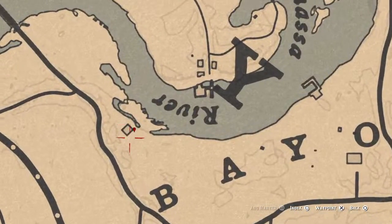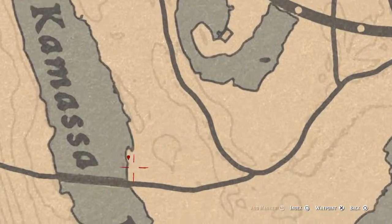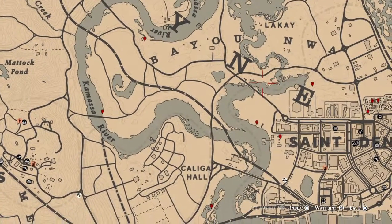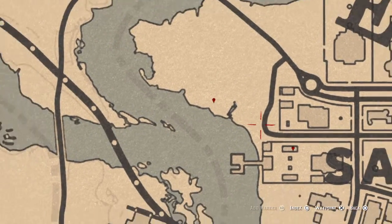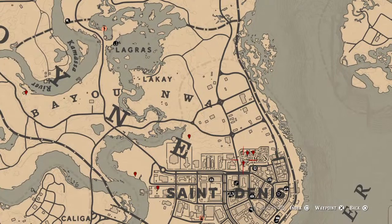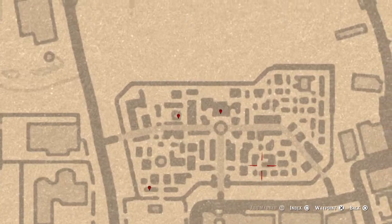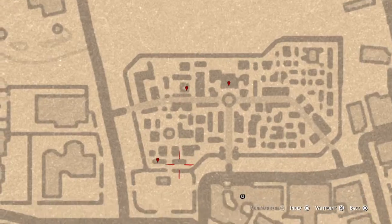Right behind this moonshot is an arrow. This right here is another fossil by Camasa River. This right here is a bird egg. This right here is a coin.